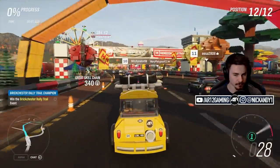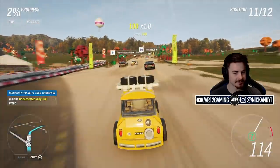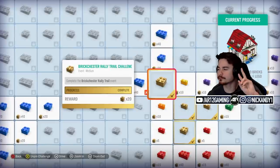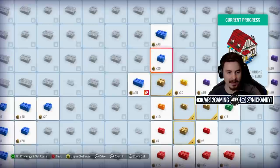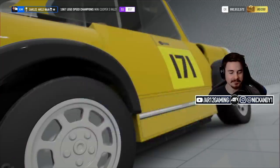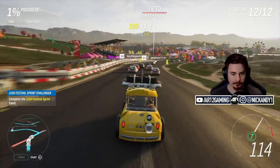Let's do another race — I'm sticking on the hardest difficulty. I've never driven on any of these roads. Wait a second — am I doing the right race? I went to the wrong area. So there are two challenges for that race: complete the Brickchester Rally event, and win the Brickchester Rally event. This is actually another race — the LEGO Festival Sprint. Completing it and winning it makes sense now. Still hardest difficulty, so we can bang out two challenges at once if we get the win. That's 60 bricks.